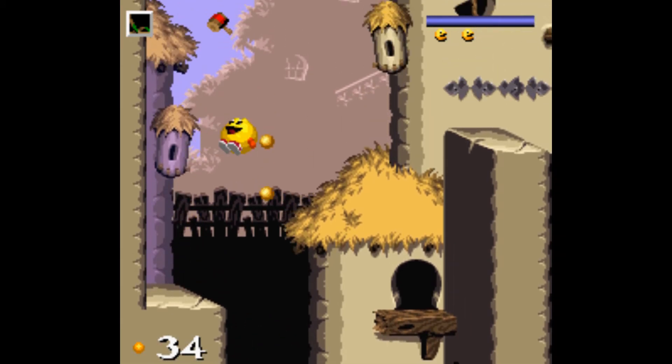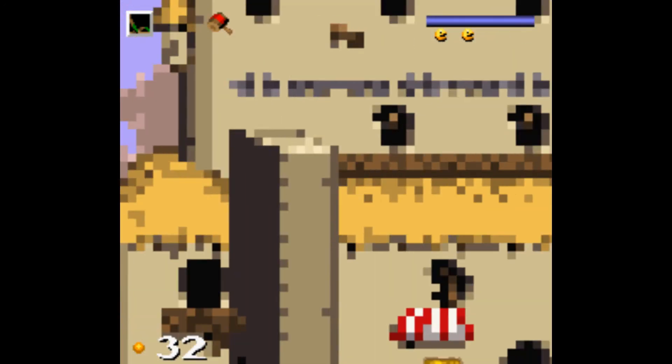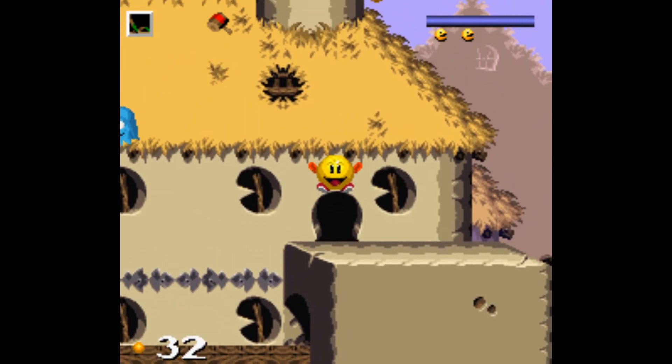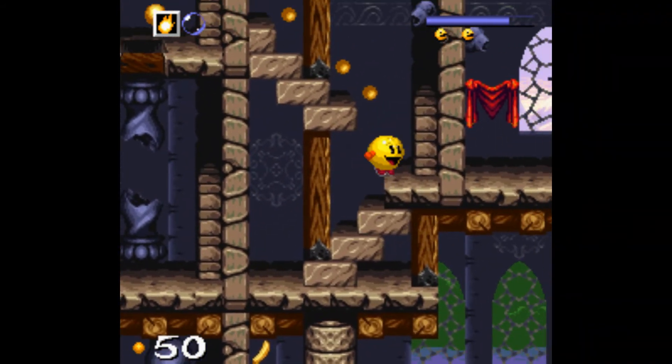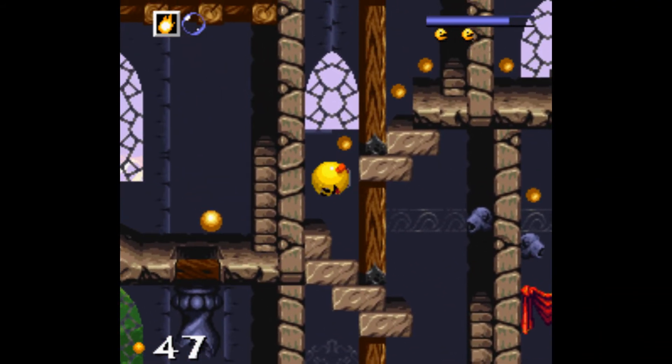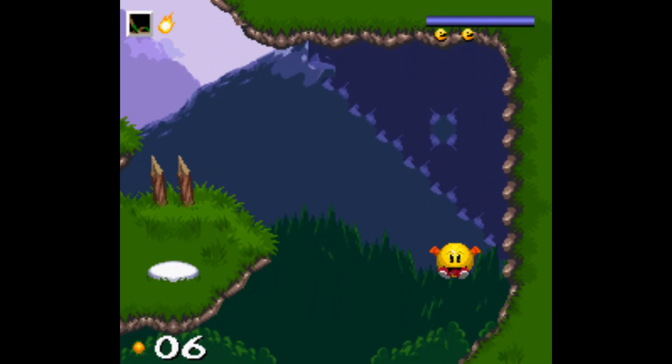The graphics for Pac-In-Time are surprisingly good, and this is mostly due to the fact that they took the time to completely switch the game engine to complement the aesthetic graphics allowed for on the Super Nintendo. So everything in the game is quite pleasing to the eye. All the sprites are quite large and detailed, and every level is bright and changes appropriately to the time and location Pac is supposed to be currently visiting.